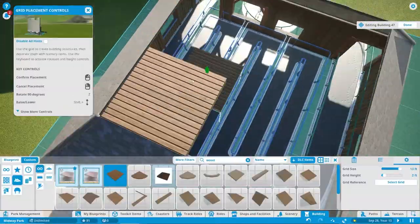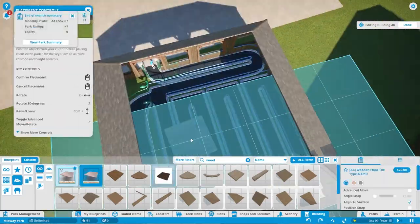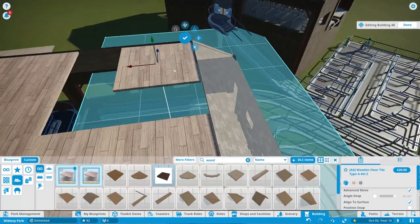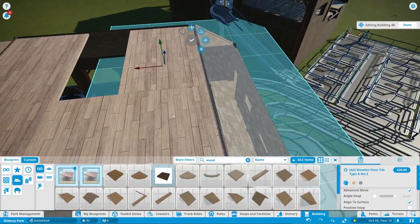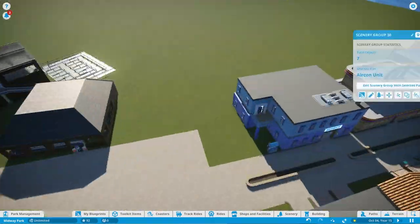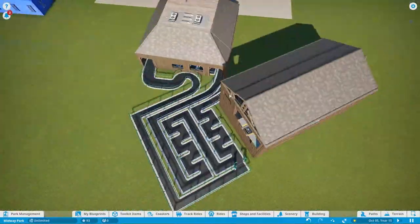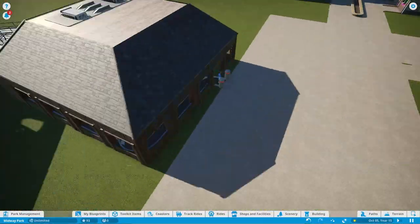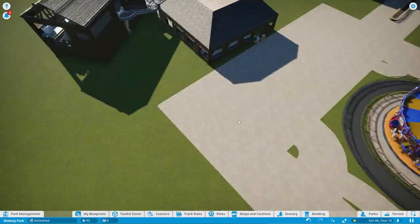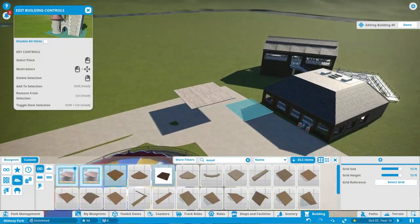So I think in Planet Coaster 2 they should definitely give people the option to really experiment with that and try something new. Just a quick side note on these roof pieces — the reason I'm using these in particular is they don't really go along with the building style, but that's because these are actually scenery pieces, not building pieces. That means you have a lot of flexibility and versatility where you can place them because you're not confined to a grid.